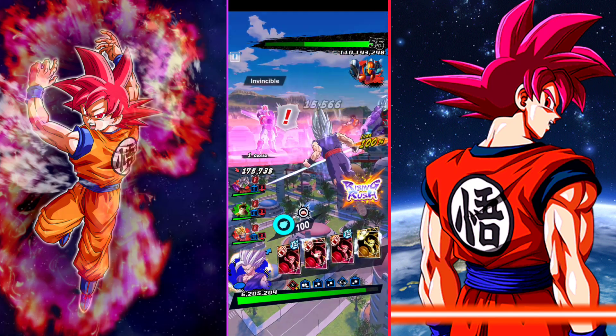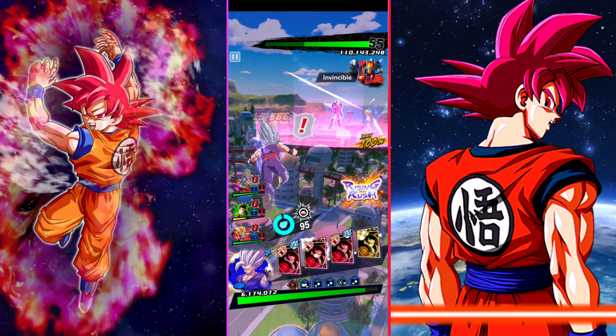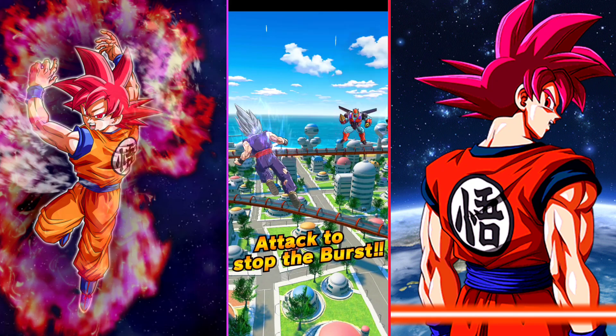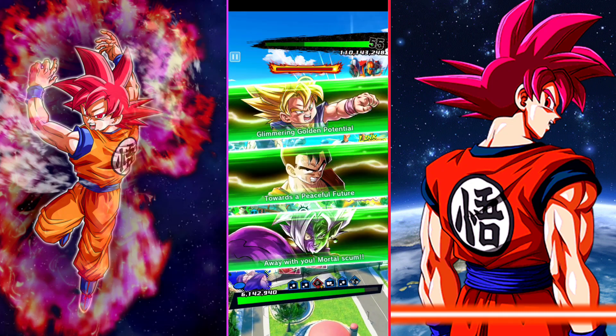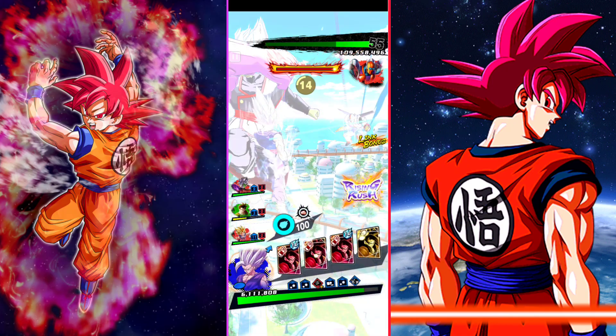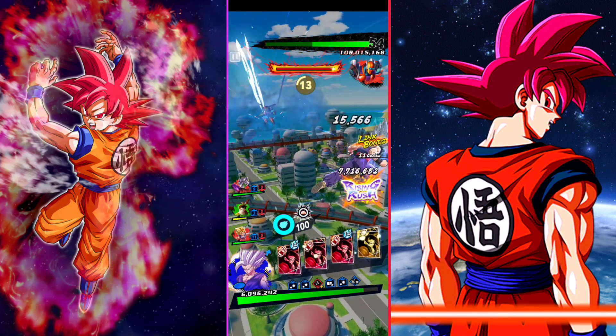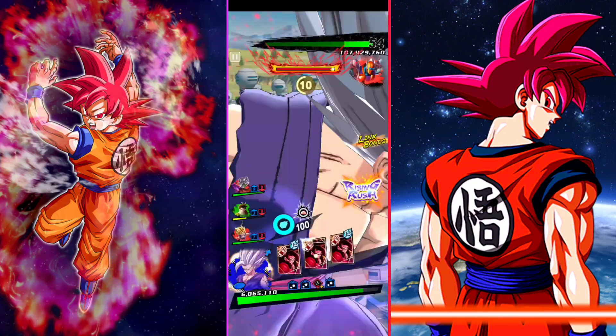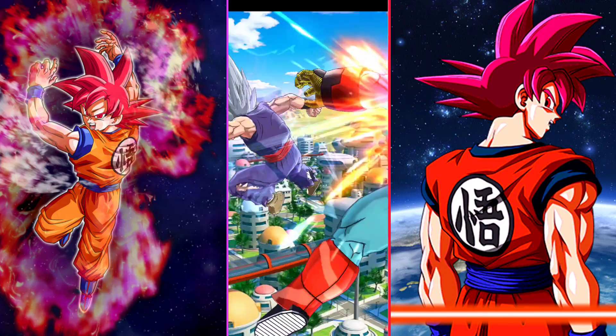Beast Gohan also has an element advantage over you. Time to evade now. I have been saving my Rising Rush and all the other moves for this moment. I'll let my allies do the job first. Okay, here it comes — the All-Out Blast Rush.